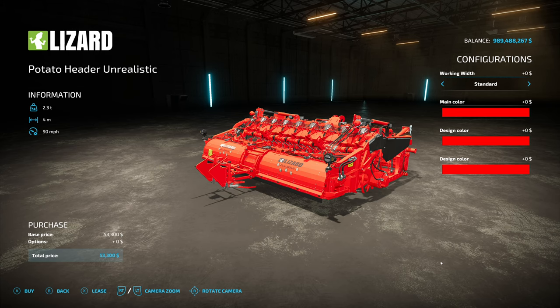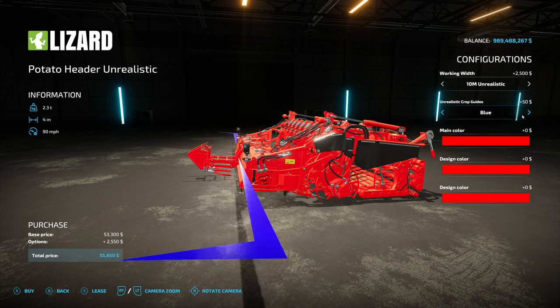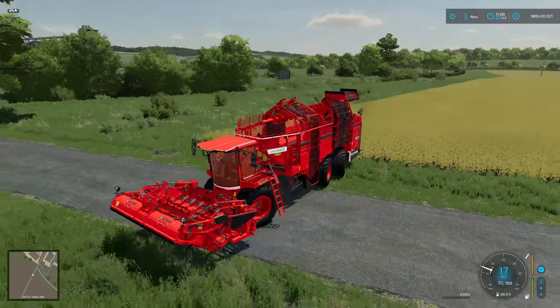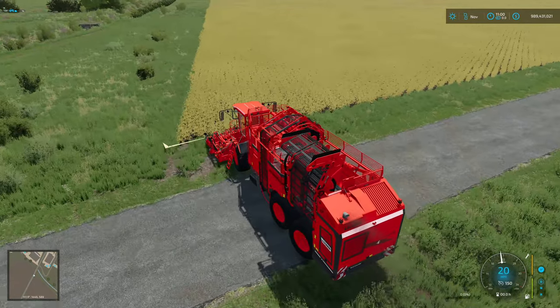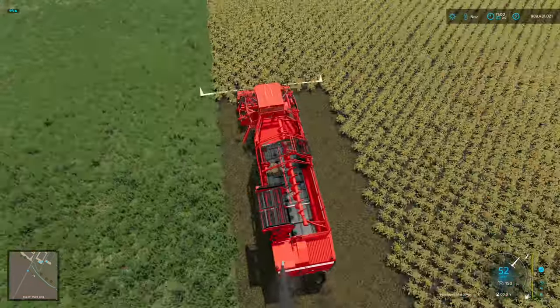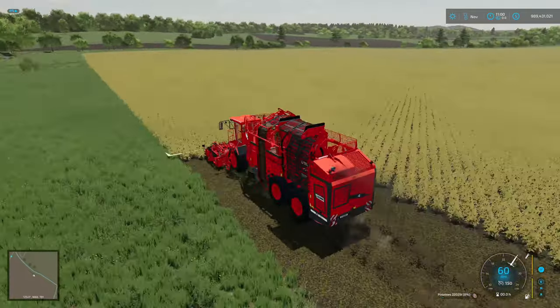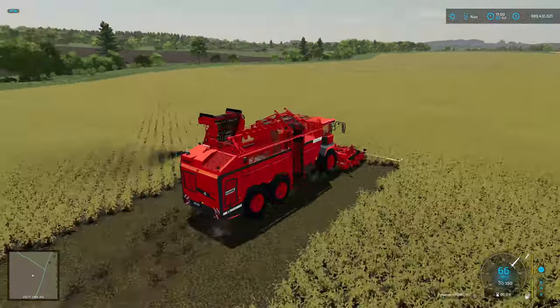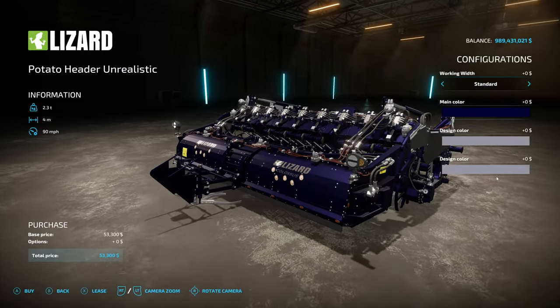How about some potatoes? You can do this with any of the ground crops. Going with a 10-meter setup here — you could also do 20 or 50. The header comes standard with lights on because when folded it folds up, which would cause trouble. Dropping it down, we've got our 10-meter potato harvester. I'm not using a fast farming mod — just this mod — and we're sitting here harvesting potatoes at almost 70 miles an hour, topping out around 90. It's ridiculous.